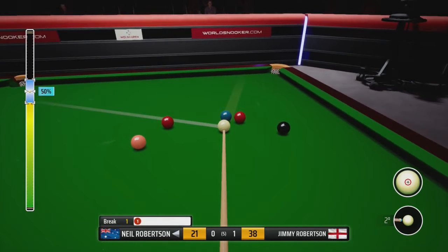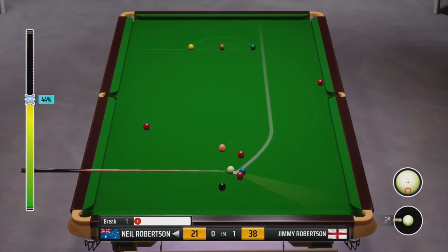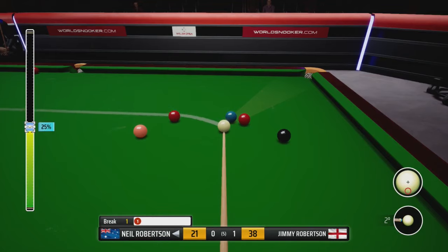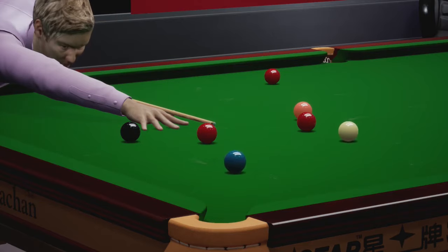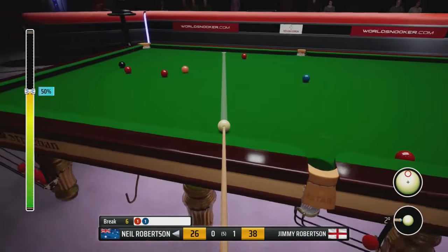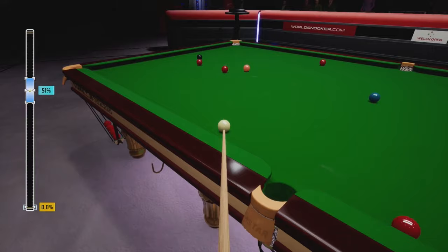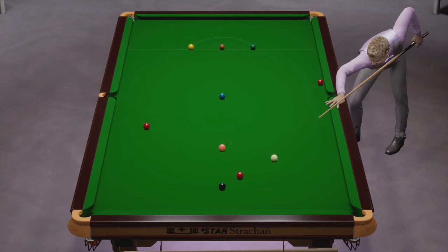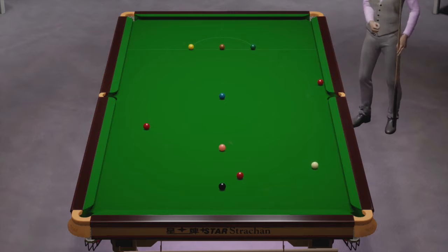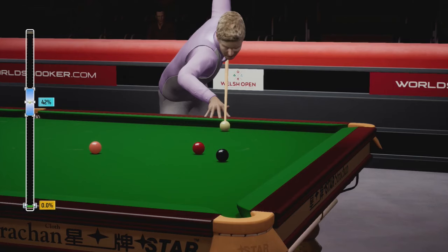This frame by no means over — he's just missed that blue quite comprehensively. But you feel the AI have a good way of getting out of things, or at least trying to get out of things, or getting lucky when they've missed a pot. That's not the best position, to be honest. Do we go for that extravagant blue? I think we have to, really. There we go — it's bounced in. We had a bit of faith for once and it worked, surprisingly. Now the ball's back in our court — should win this frame now.